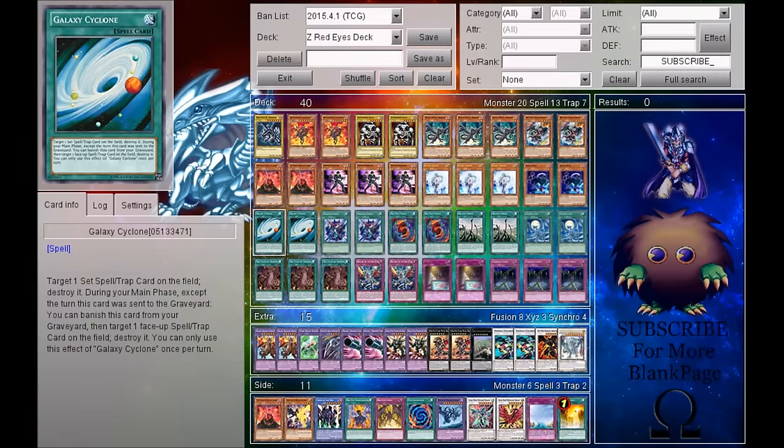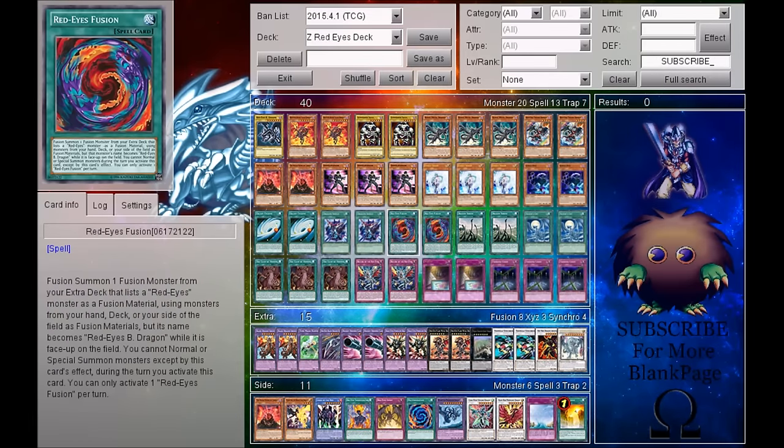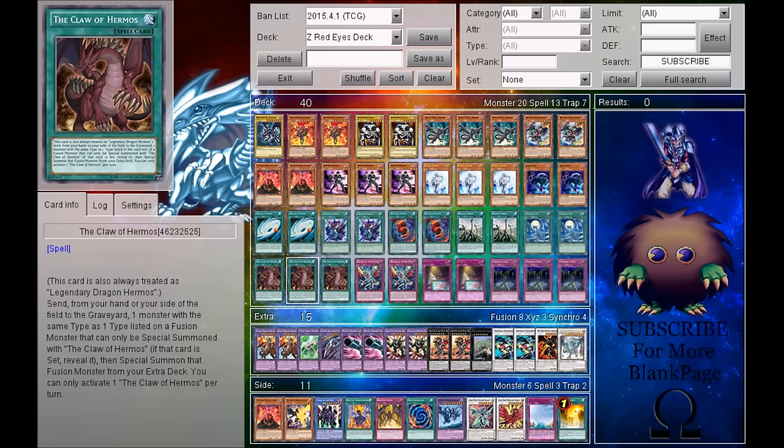For spells, I am running 2 Galaxy Cyclone, 2 Dragon Shield, 2 Red Eyes Fusion, 2 Dragon Shrine, 2 Silver's Cry, and 3 The Claw of Hermos.